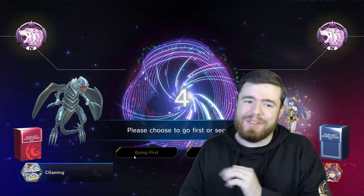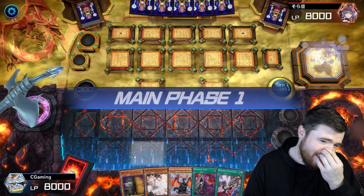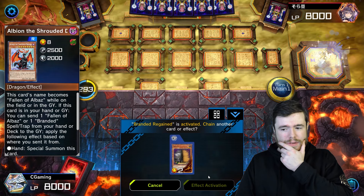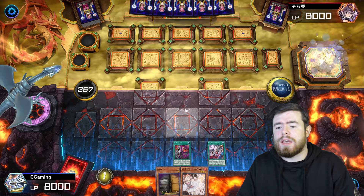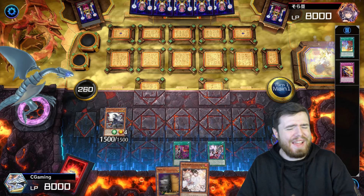It's going to be hard to follow such an amazing performance, but we'll try our best. We win another coin toss — Konami is feeling generous today. This hand may not be so hot though — we drew both our continuous spells, which is a bit rough. We're going to have to really lean on Albion the Shrouded Dragon here. We activate Albion the Shrouded Dragon and send Retribution. I simply believe we're going to top deck into the right card — and sure enough, Quem sends Branded Fusion to the graveyard. What a top deck. We activate Retribution in the grave, grab back the Branded Fusion, and we're getting going.